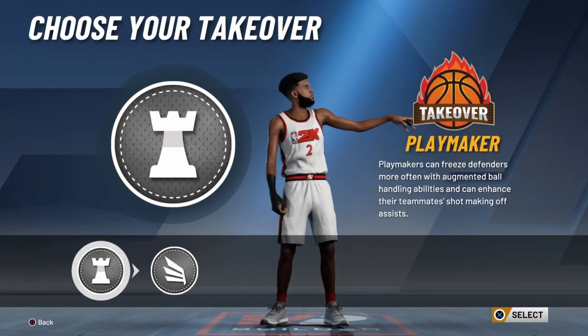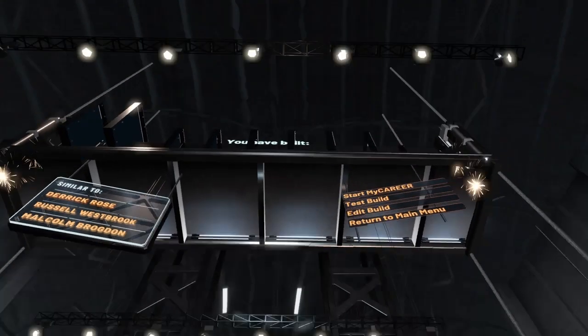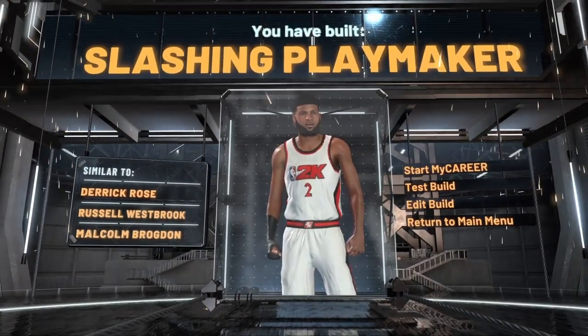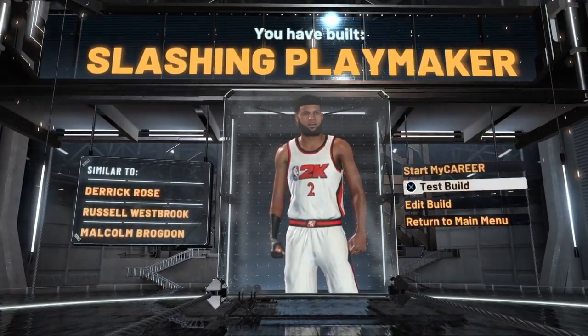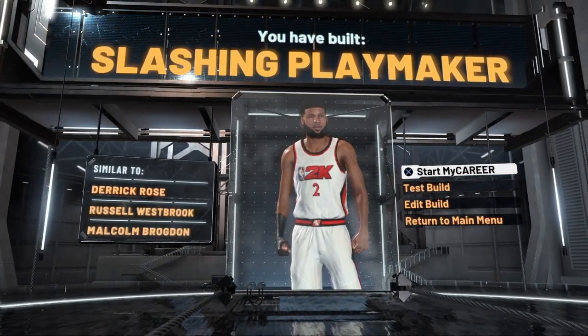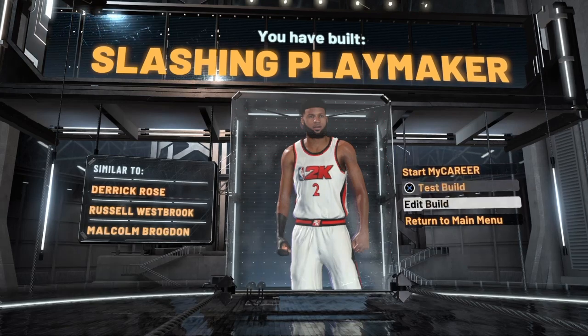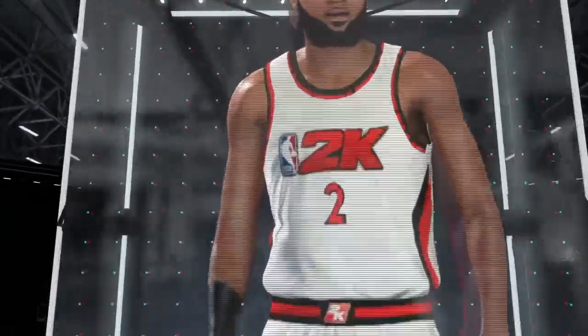For the takeover, obviously playmaking — you don't need anything else. It's a Lonzo Ball build; he's gonna cross people and pass out. You've built a slashing playmaker: D-Rose, Westbrook, and Malcolm Brogdon — why does he pop up and not Lonzo? Malcolm Brogdon, isn't he the shooter on the Bucks or something? He got traded, I don't know which team he's on.